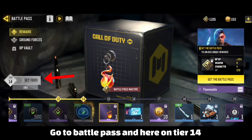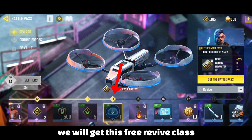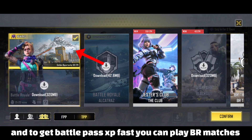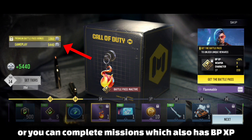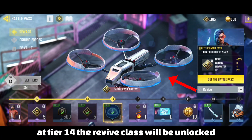Go to the Battle Pass and here on tier 14 we will get this free revive class. To reach tier 14 you need Battle Pass XP, and to get Battle Pass XP fast you can play BR matches, play domination mode and get more kills, or complete missions which also give Battle Pass XP. At tier 14 the revive class will be unlocked.